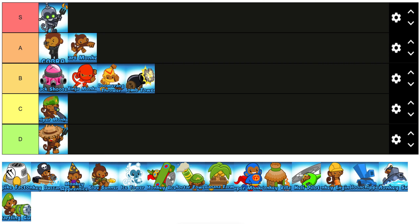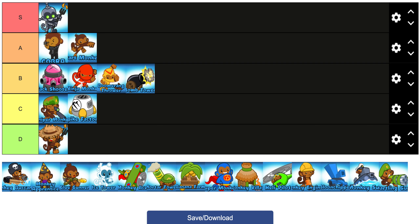Spike Factory C tier as well. It's not very good at all even after all the buffs — it's only used on short maps, like Ninja-Spike Factory or Cobra-Spike Factory. It's just not in a very good position in my opinion.